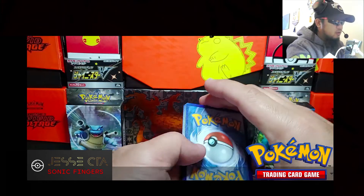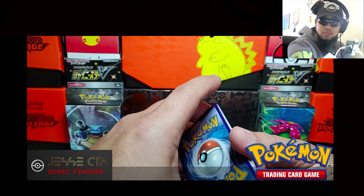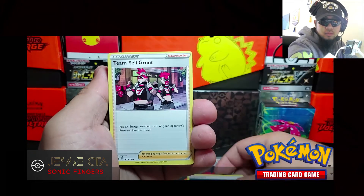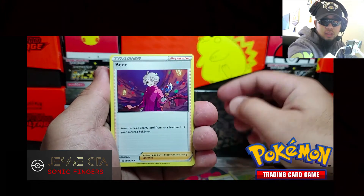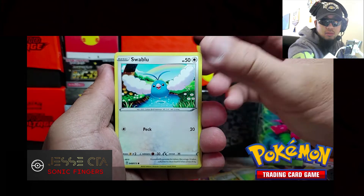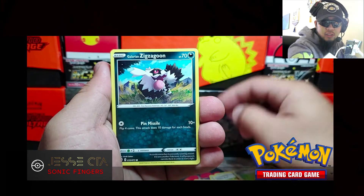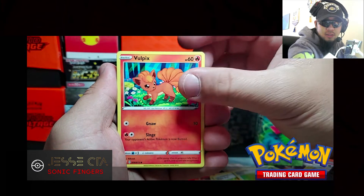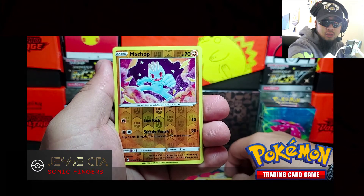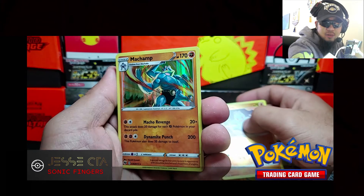Code card. Team Yell Grunt, Beedrill, Sharpedo, Swablu, Machop, Zigzagoon, Vulpix, Rockruff, Reverse Holo Machop, and our rare: Machamp — Champion's Path, of course.